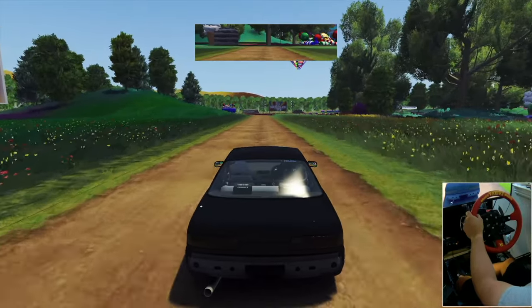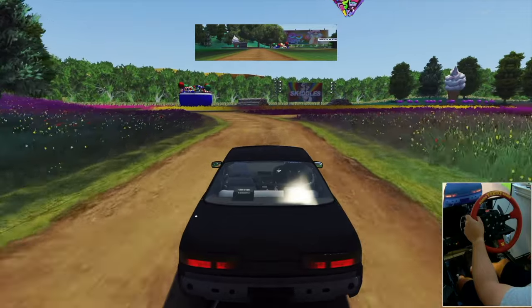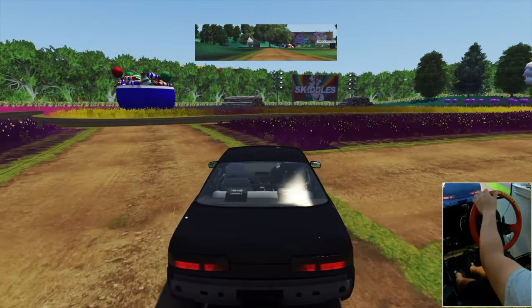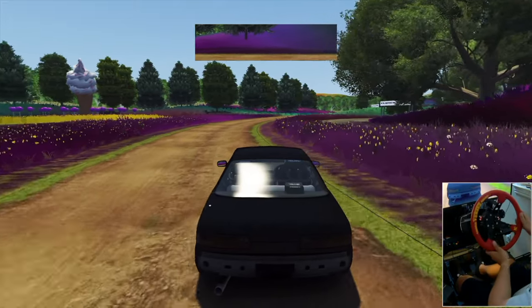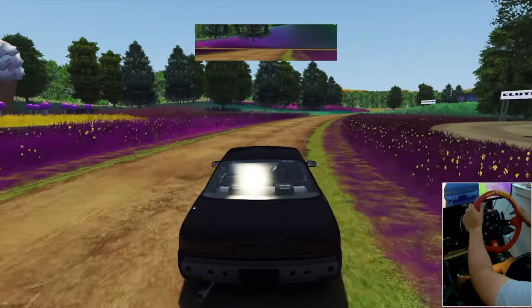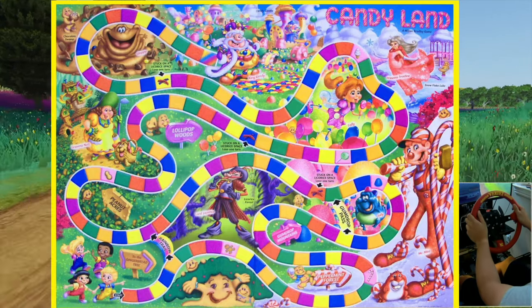For the second track, when you're back on the pit, just turn immediately left until you're finished with the dirt road, then turn right here. When I first heard of this track, the first thing that came to mind was the game Candyland — remember that game when you were a child?